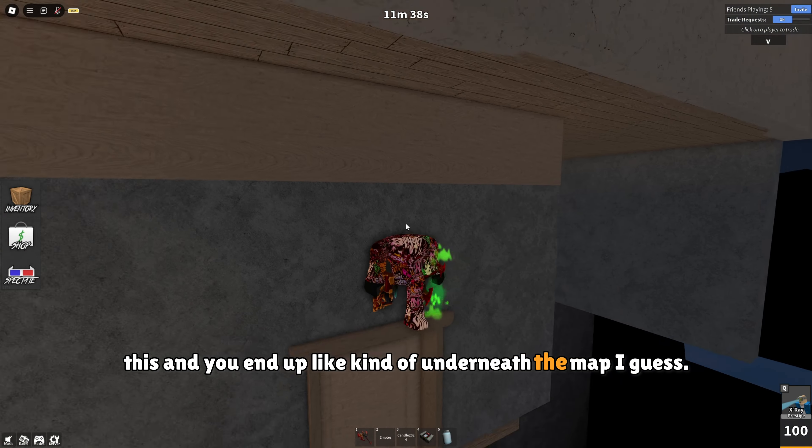You can clip on this wall — it takes a couple of tries but I just clip there. In here you can clip into this empty space, and you can also do it from the other side. At this back room you can glitch through this wall to end up outside.